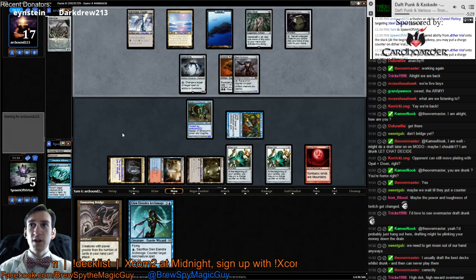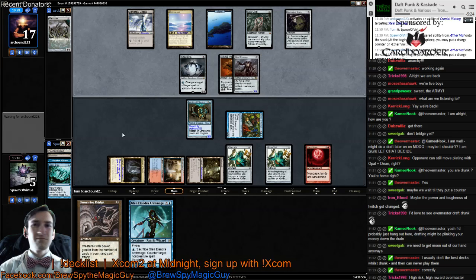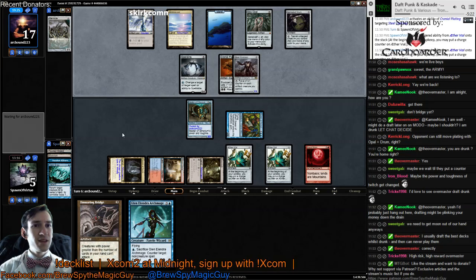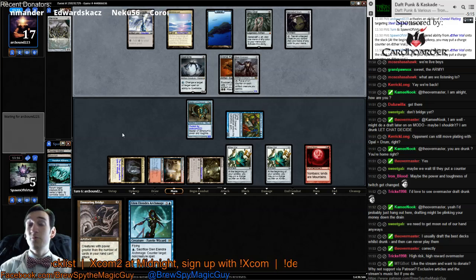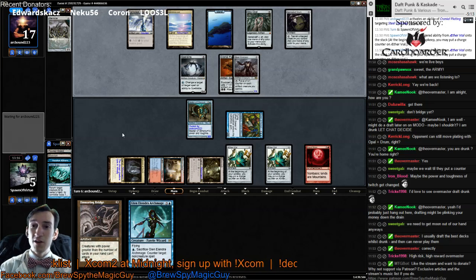If he's stock Affinity, he's gonna have, of course, the playset. Playsets of Nexus — Ink Moth Nexus. He has four Ink Moth Nexus and he has four Blink Moth.